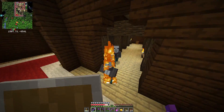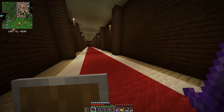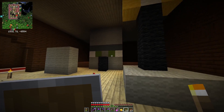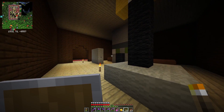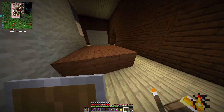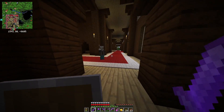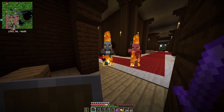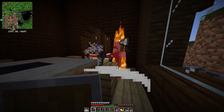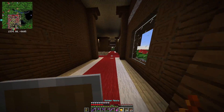I knew it looked awfully — oh, this one has knockback! Get away from me! Pillagers have a very strange meeting table. Oh no, that one has an enchanted axe! Leave me alone!